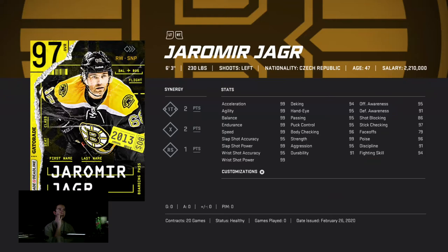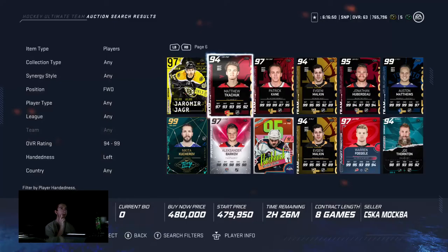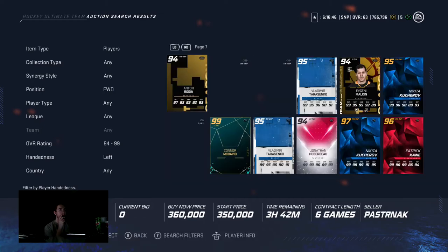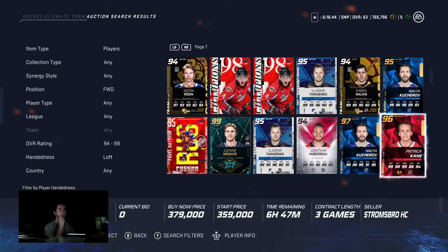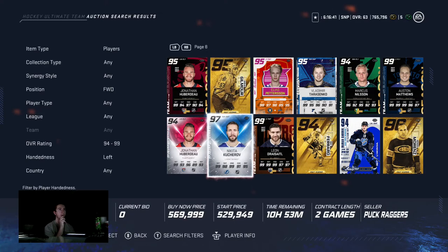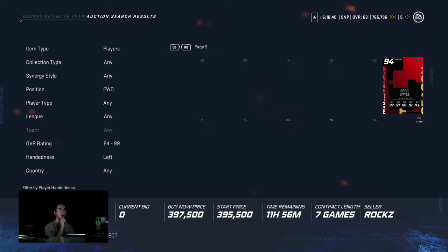Jagr is the best right wing card in the game, I think. He's 6'3", 230 — he's a beast out there. Not the biggest shot, but it doesn't matter how big your shot is if you just can't knock him off the puck. You could have Brent Burns and you'll bounce right off Jagr if you lean right.